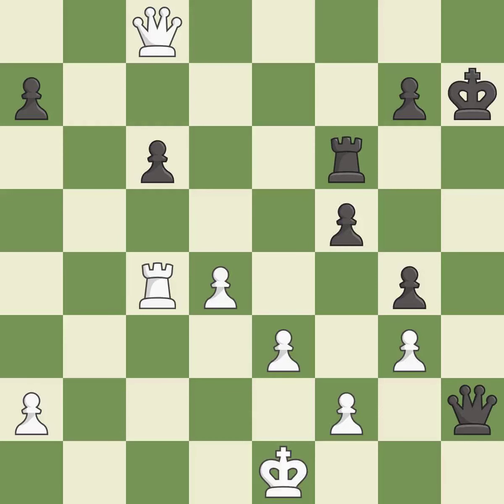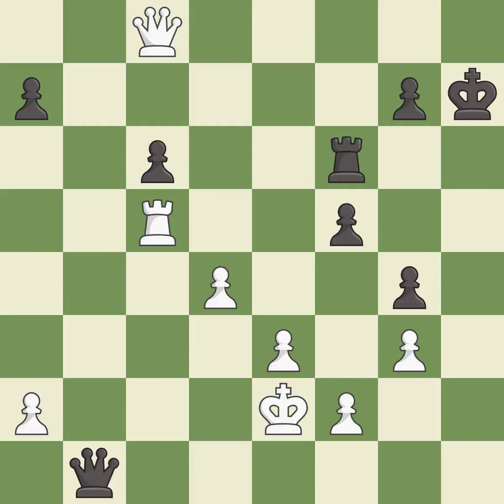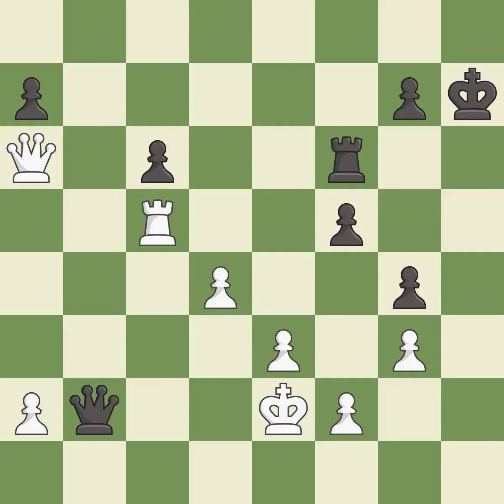This is the only move that works. This threatens to win a pawn — it is a great move. This activates the king in the endgame by getting it off of the back rank. This prevents the opponent from being able to win a pawn — it is best. The pawn is now adequately defended — it is best. This threatens to create a passed pawn — it is best. This protects the attacked pawn — it is best. This defends a pawn that was under attack and had no defenders — it is best. Right on target — it is best.